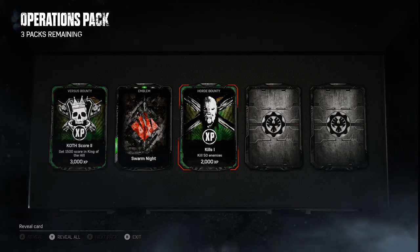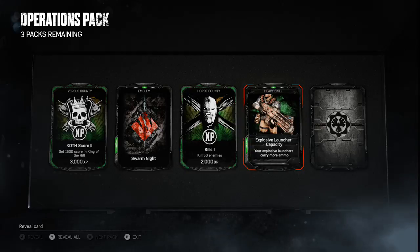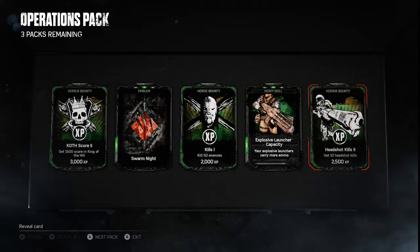Obviously the XP will go towards your levelling up, so that's handy. Explosive launcher capacity — your explosive launcher has more ammo. I'm guessing that's a Heavy skill, that's good. Versus Bounty: get ten headshot kills — I'm assuming that's in a match, maybe across several matches, I'll look into that — two thousand five hundred XP.